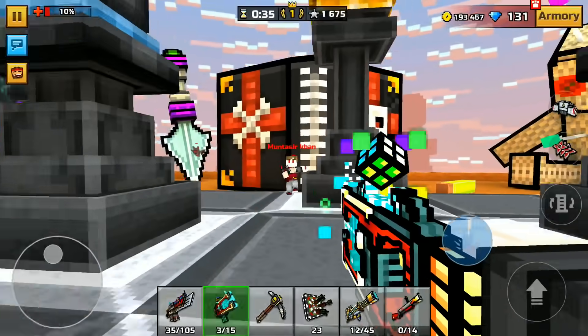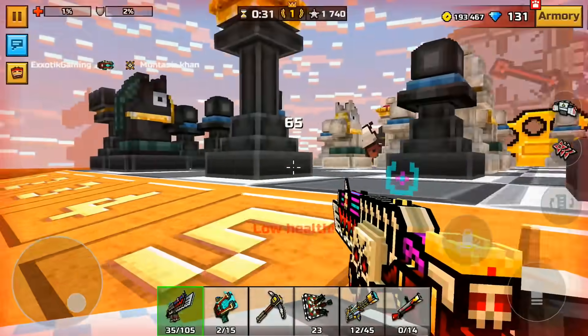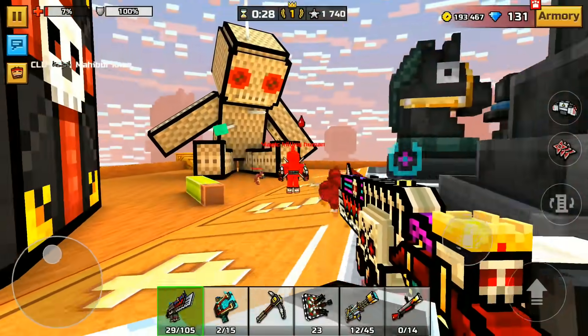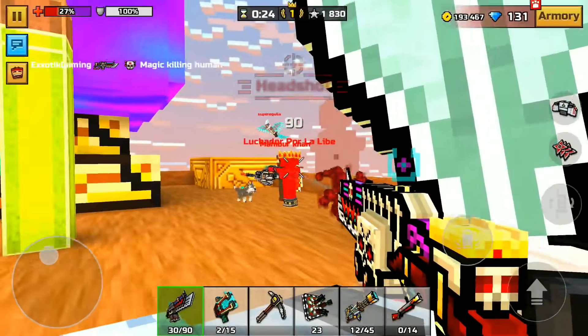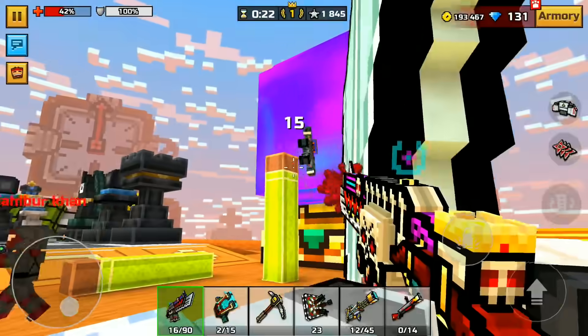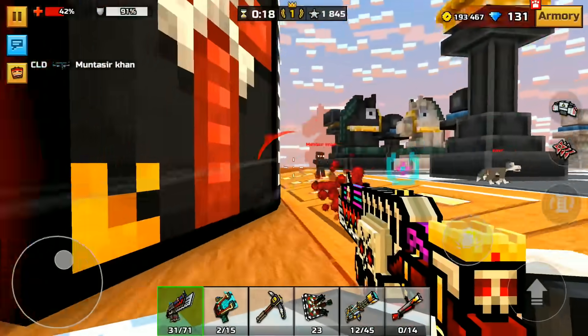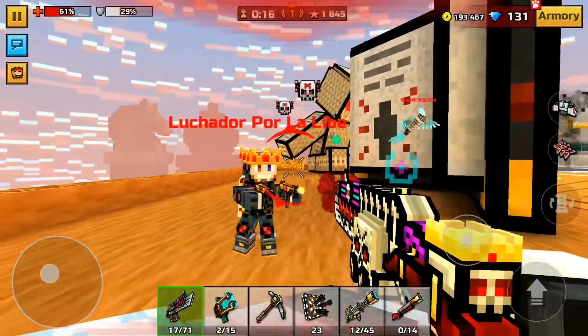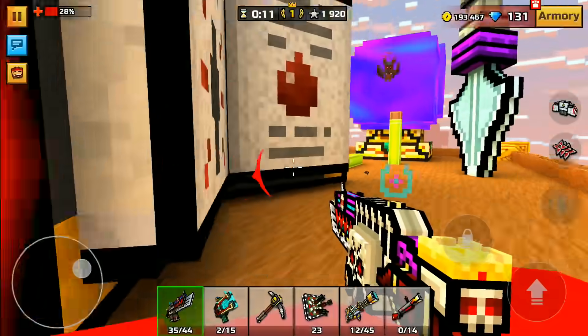My God — that thing is powerful. It's a pickaxe — how is that thing so powerful? I have no idea. This might be one of my favorite primary weapons in this game. It looks so cool — that firing animation that this weapon has. And it's massively powerful at level 65. Really cool weapon in Pixel Gun 3D.